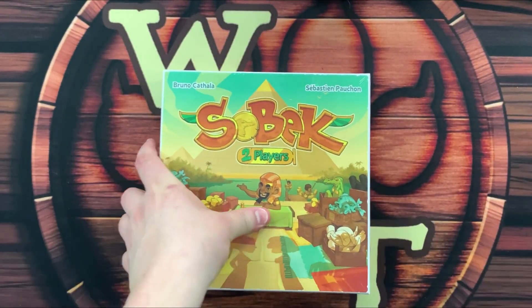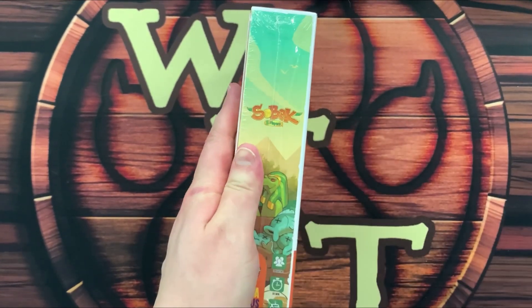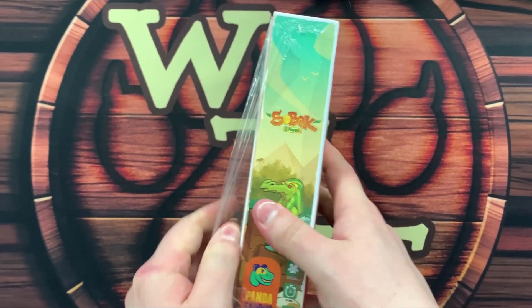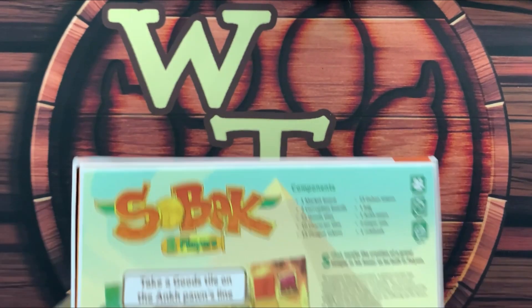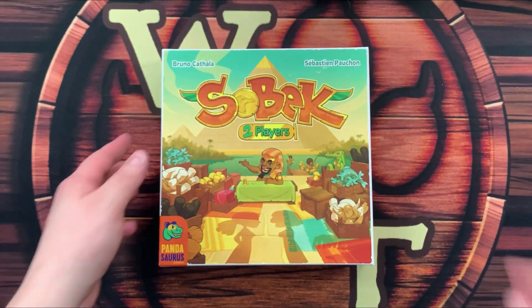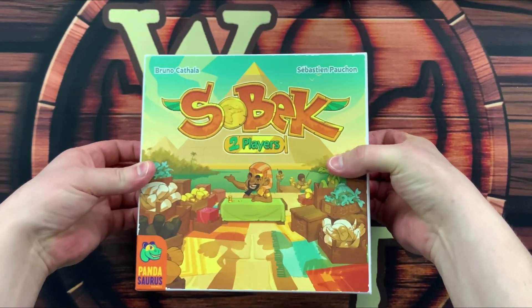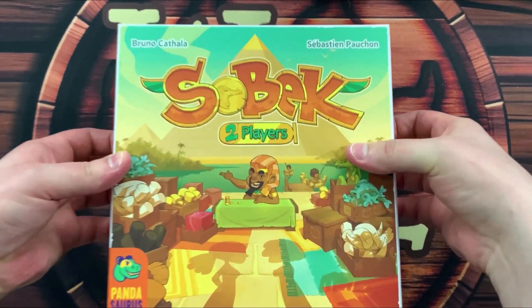Construction is underway on a temple dedicated to Sobeck. A huge market has emerged nearby, supplied by the continuous flow of feluccas and pirogues along the Nile. Both your guild of merchants and your opponent's guild are determined to take advantage of this unbelievable opportunity. The god Sobeck could well tip the scales by offering his favors to the least corrupt merchant.